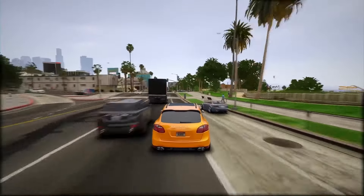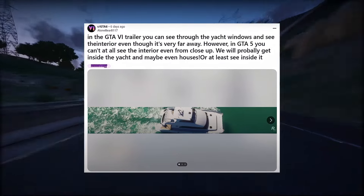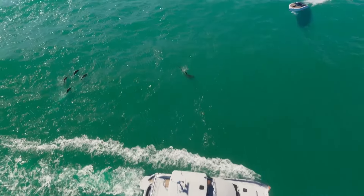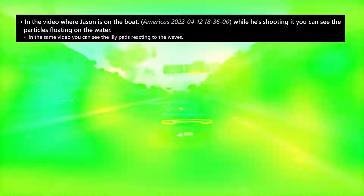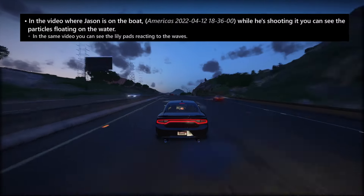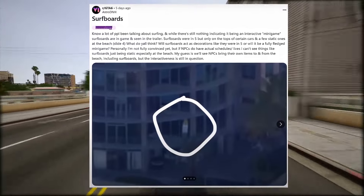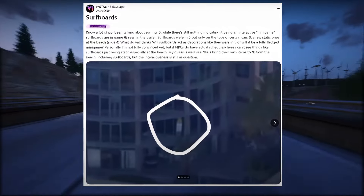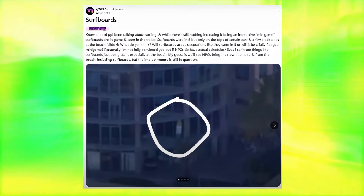Now let's shift our attention to the discoveries made in the trailer. In the GTA 6 trailer, you can see through the yacht windows and see the interior, even though it's very far away. In GTA 5 you can't see the interior even from close up. We will probably get inside the yacht, and maybe even houses. In the shot of the Venetian island, it's evident that there will be a high density of yachts, and based on the leaked shot featuring Jason on a boat from 2022, it's probable that players will have the freedom to enter, drive, and explore yachts like the catamaran seen in the opening scene of the trailer. On to the next discovery — surfboards. A lot of people have been talking about surfing, and while there's nothing indicating it being an interactive mini-game, surfboards are in-game and seen in the trailer. Surfboards were in GTA 5 but only on the tops of certain cars and a few static ones at the beach.